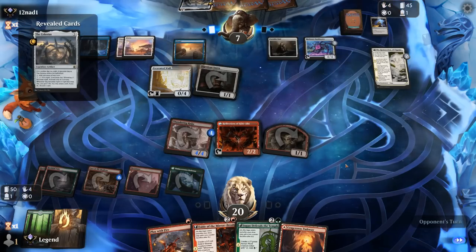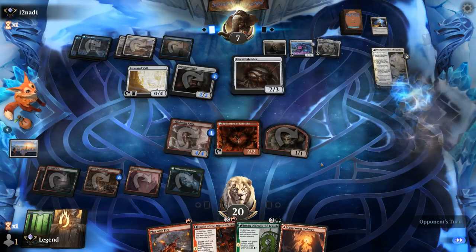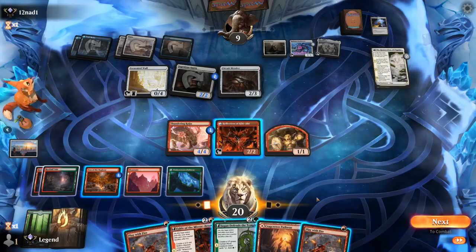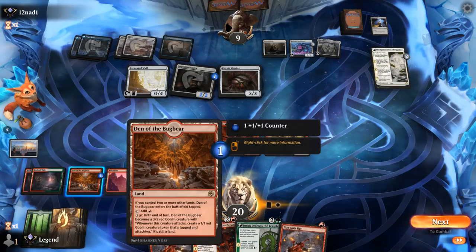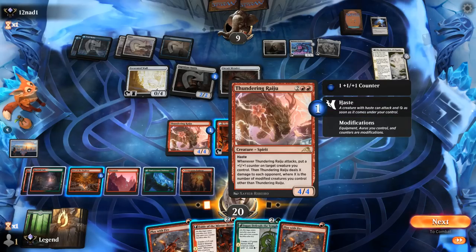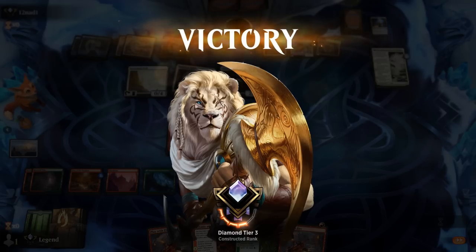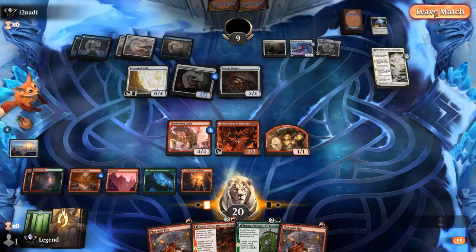Got double Play with Fire — that's a virtual five life for the opponent. Raiju can attack and be copied, so that might just be game. We can even animate our Den or just copy Raiju, attack with all, and spread around some counters. Raiju deals two plus two perhaps. Opponent has seen enough and concedes. Raiju triggers are complicated, especially if multiple copies are involved, but it feels like we would have had some way to kill the opponent here even through a couple of blockers. On to the next one.